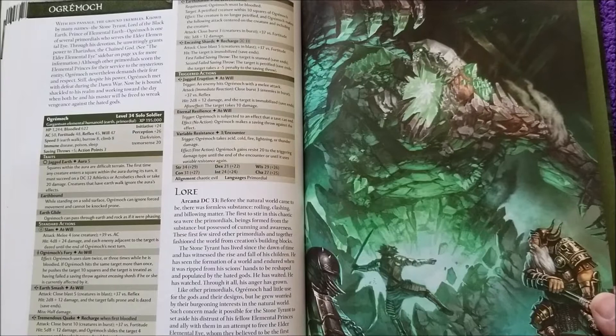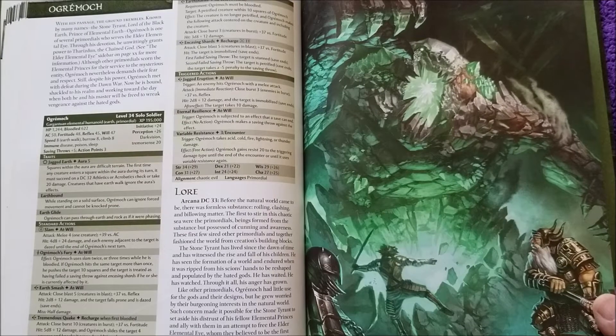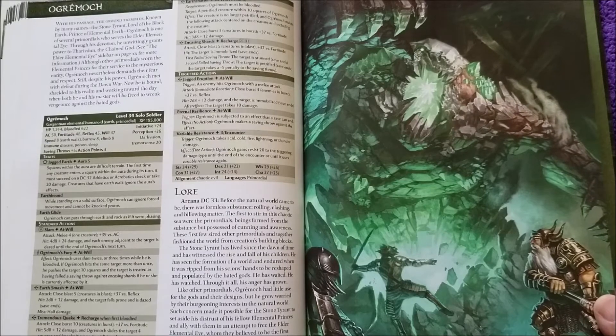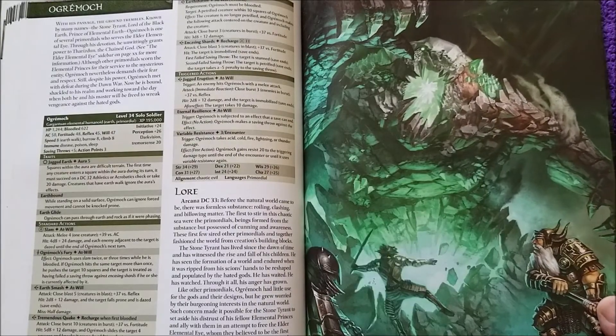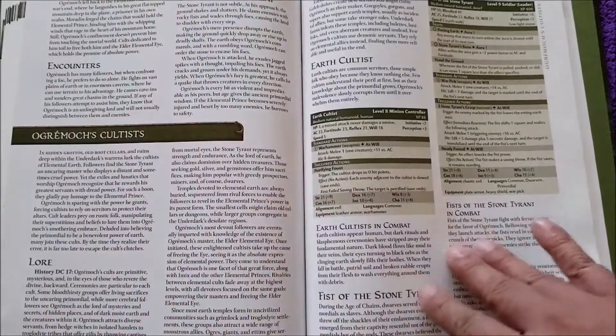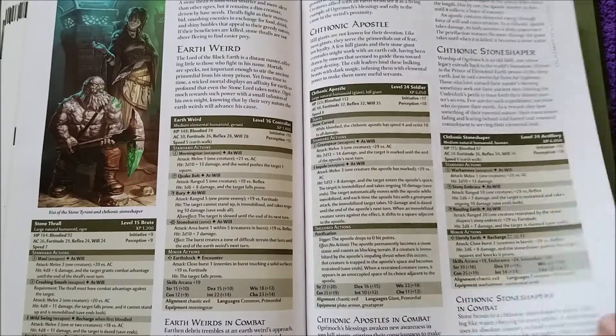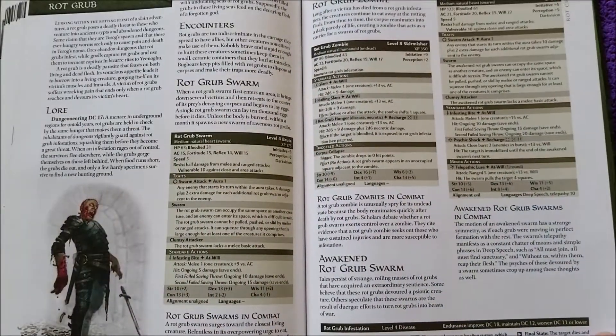Initiative plus 24, Perception plus 26. AC 50, Fortitude 48, Reflex 45, Will 47. Speed — not the quickest, it's only 8, but it doesn't need to be fast. 1,244 HP unbloodied — then we can get into the attacks and standard actions. But trust me, this is a party destroyer, even for a strong party. A really strong party would have a very difficult time against something of that magnitude.